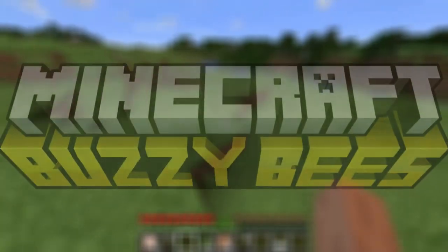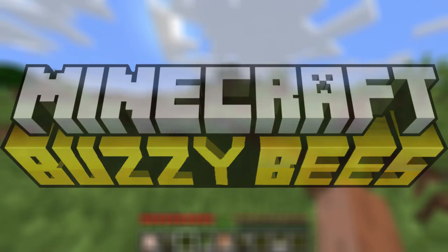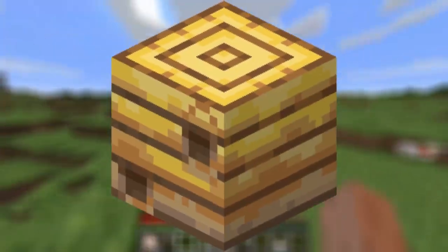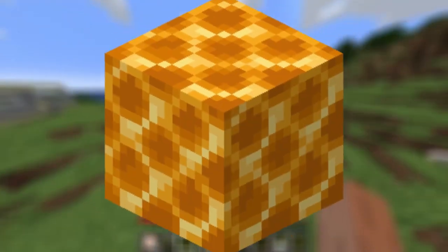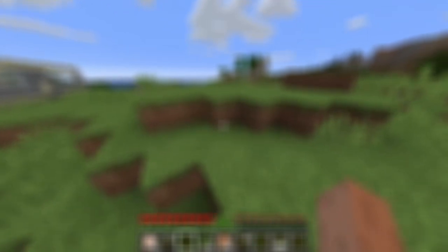Its nickname was the Buzzy Bees update, and as the name suggested, it added bees, beehives, bee nests, the honey block, the honeycomb block, and not that much more, minus some commands and achievements.